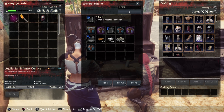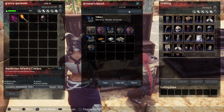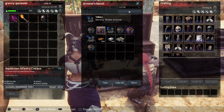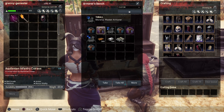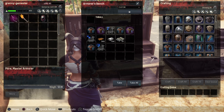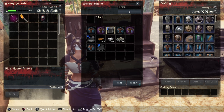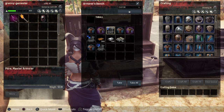Then I went to the tinkerer's bench, made a thick armor plating, and added that — now the armor value jumped to 270.7. This is something you really should take advantage of; it's an enormous help when trying to build a strong armor set. You can also pair down the weight by doing this. The hammer icon armorer is a Temper, and he gives the best armor durability.